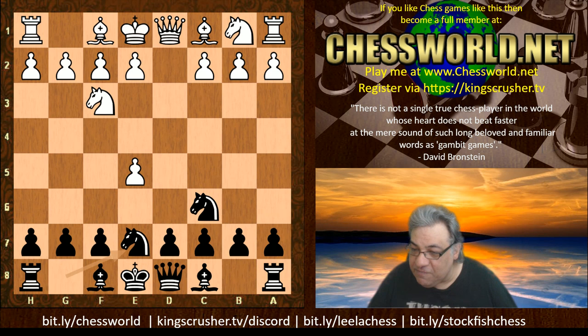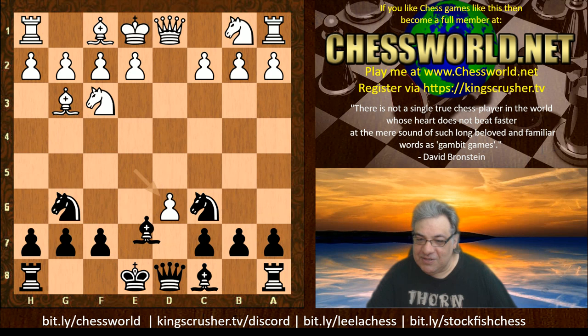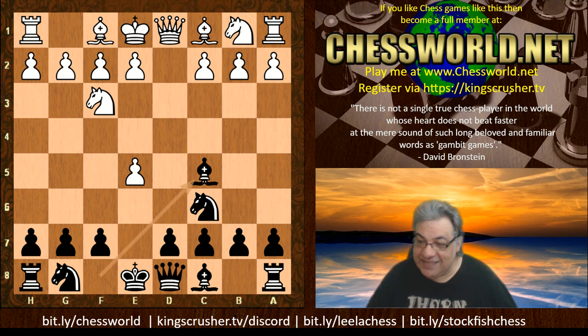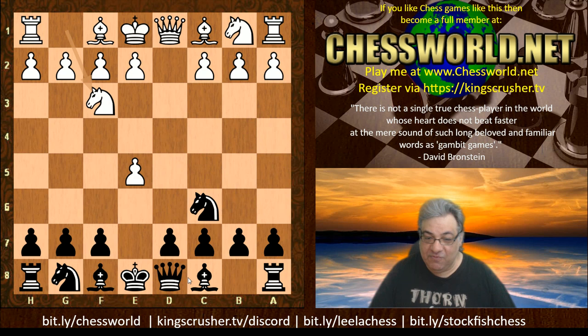So f6 is interesting. Knight g e7 is the Zilbermints gambit - yes this is all on wiki as well. This looks extremely dodgy, and you're right - white does have a big advantage, I can't really see the point. There's also Bishop c5 which is for some reason given the name the Felbecker gambit. Maybe you can mix it up in bullet games with the Felbecker gambit.